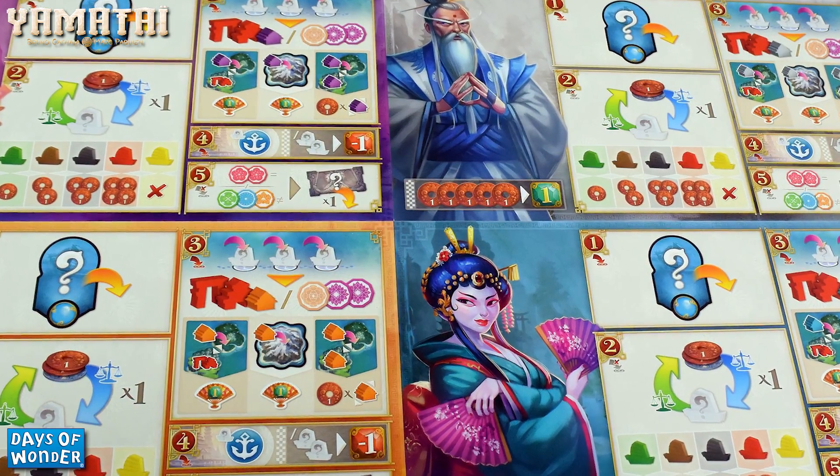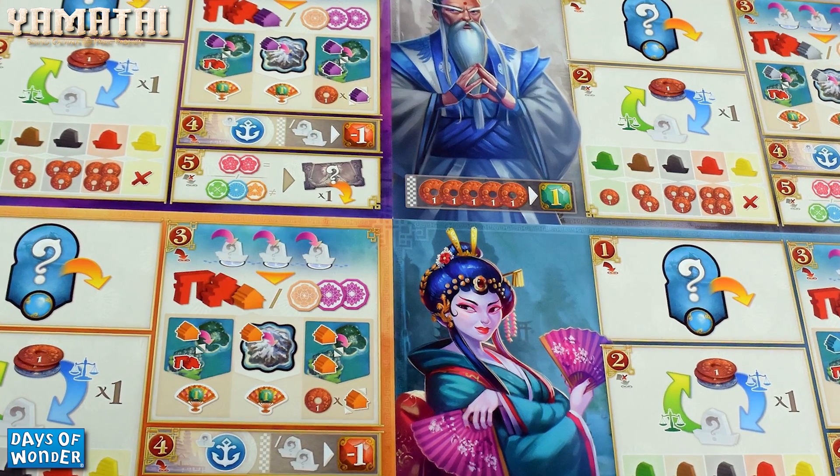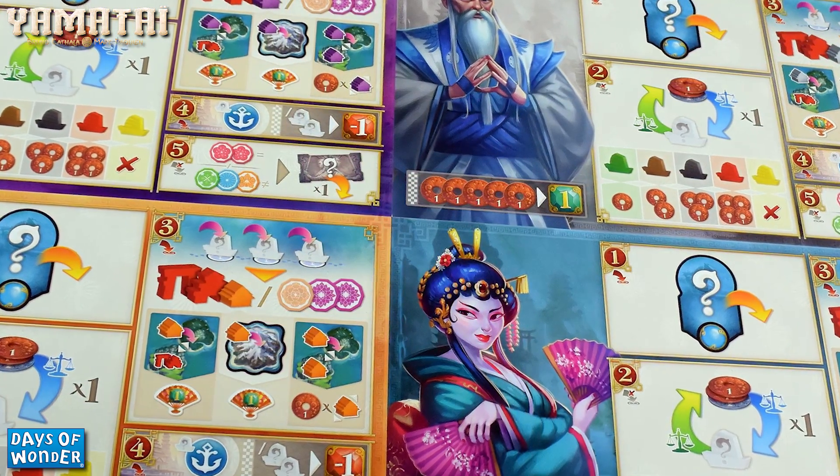Each player will have a player board in front of them. The player board is really maybe the most beautiful player aid ever, because it walks you through the steps of a turn. There are no variable player powers in the game — it just walks you through all five different steps that you'll be using.